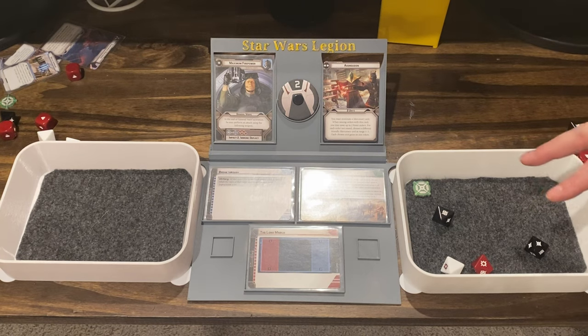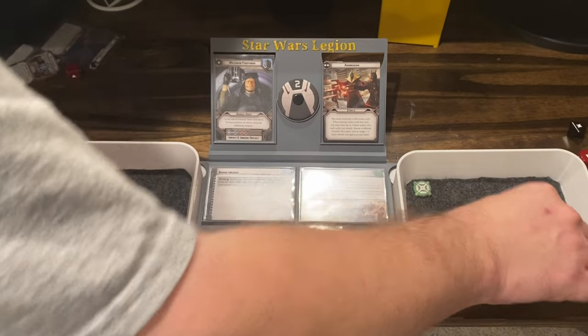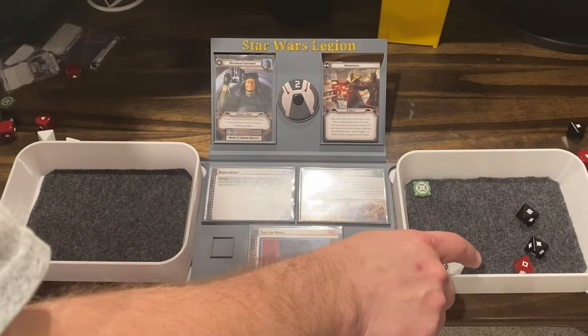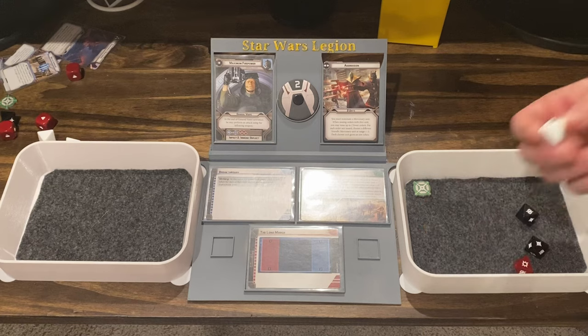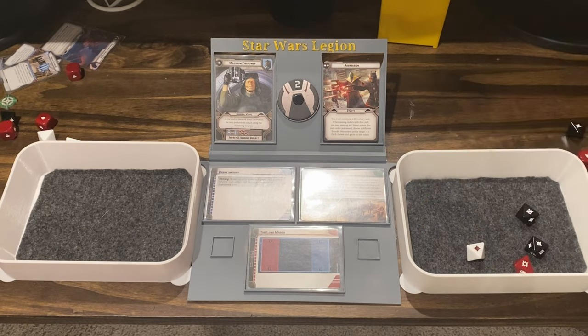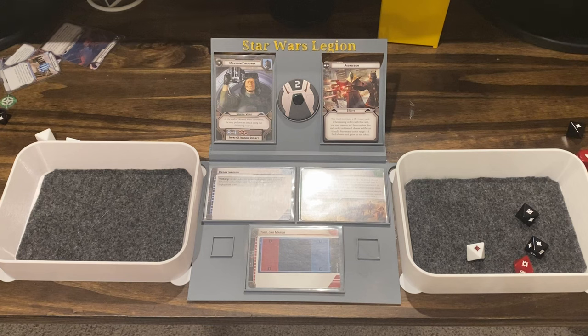I assume you surged to hit? Yes. So these three will count as hits. You can spend that to re-roll the white, or use Lethal to increase it to a hit. I'll use Lethal to increase it to a hit. So four. Do you have Precise? Precise one — so Pierce one. I have high velocity, which means I can't dodge. Lethal makes it Pierce one — that just means he's dead.